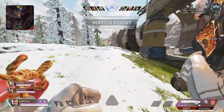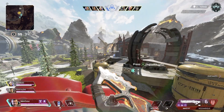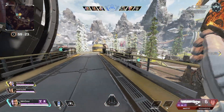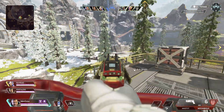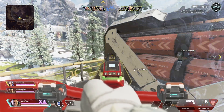Fuse can be an underrated legend. His abilities definitely help out a lot with his grenades in arenas — if you didn't know, Fuse can carry six grenades in arenas, which is kind of crazy. He's definitely underrated in that aspect. I have Fuse in C tier because I feel like he's more of an individual legend and doesn't really give much to a team.